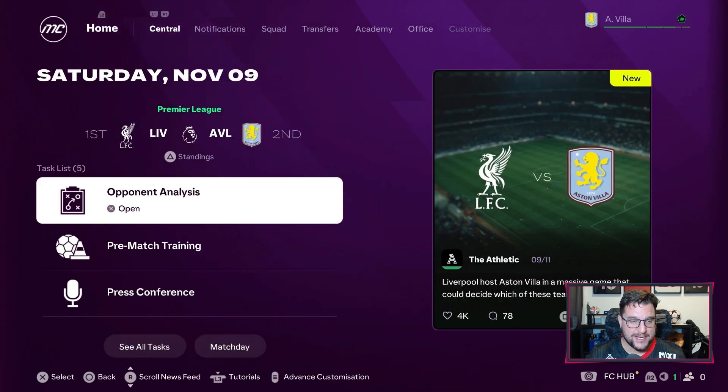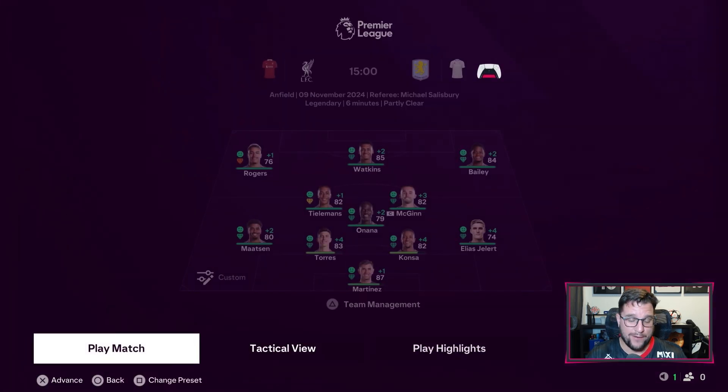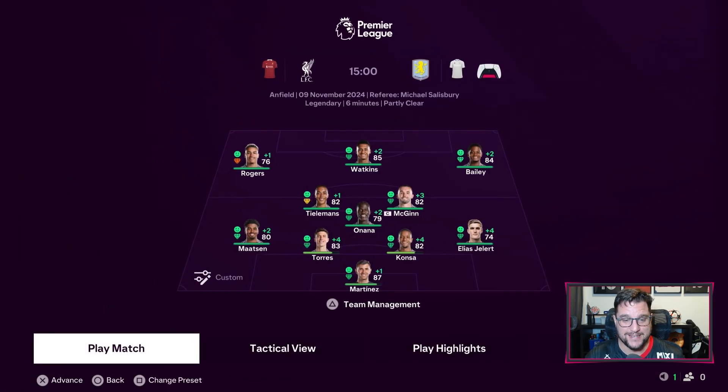Torres and Konza at the back. Konza changes to a stopper and Elias Yalert in as an attacking wing back. Hoping that gives us a little bit more ability on the ball because we're going to be getting more out of the players that we have. I'm also not against potentially going to a two up front system and trying Duran and Watkins in there together. So yes, we're going to be taking on Liverpool at Anfield.